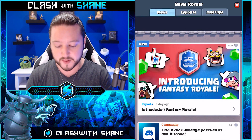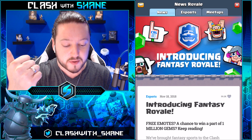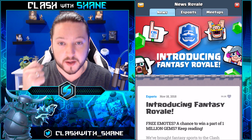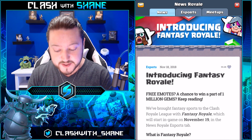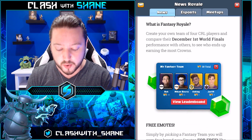If you're wondering what the emotes look like, they are right over here. Introducing Fantasy Royale — we have a new knight emote, a musketeer emote, a bandit emote, and a CRL number one emote. Also make sure you choose your picks wisely because there is also a one million gem prize pool up for grabs.